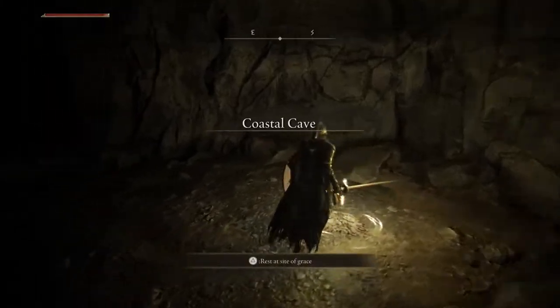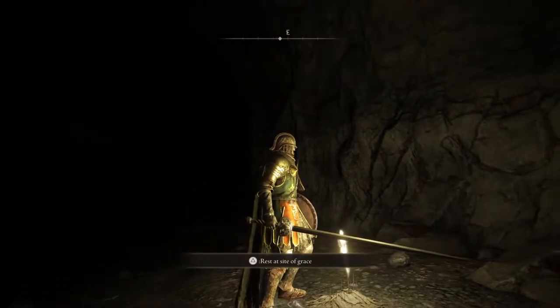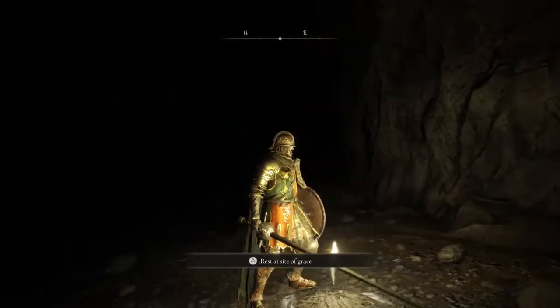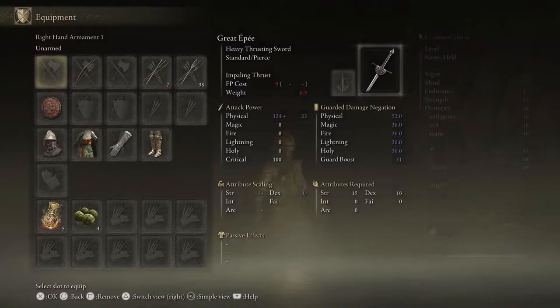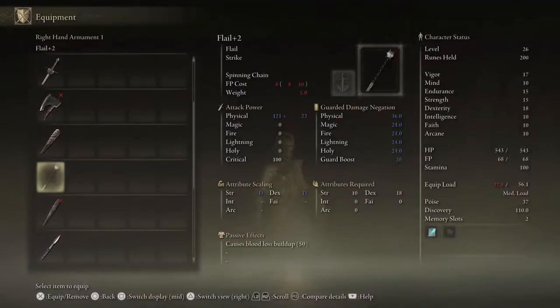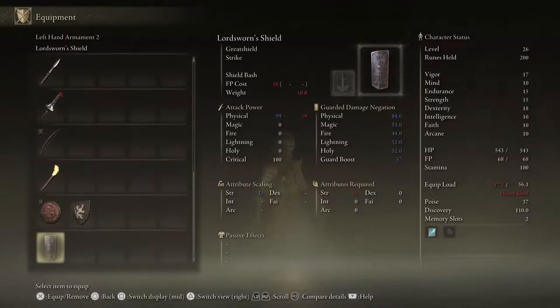We'll check out this weapon more later but it is pretty neat - it's got a nice look to it. It's a longer rapier. Worthy find. Get my flail going with the plus two upgrade as well. There's one of these summoning pools again. I was pretty sure I was online.